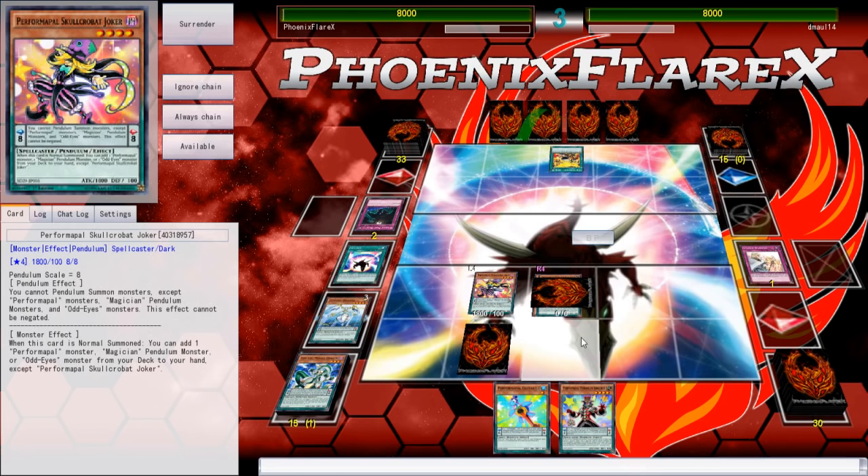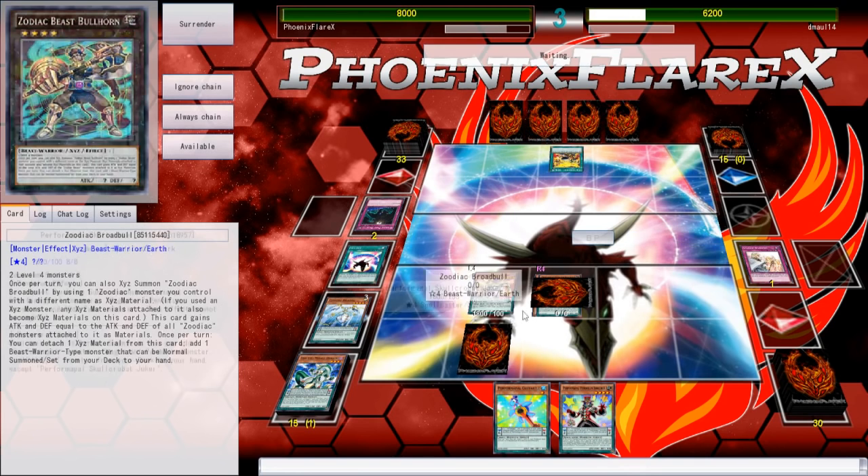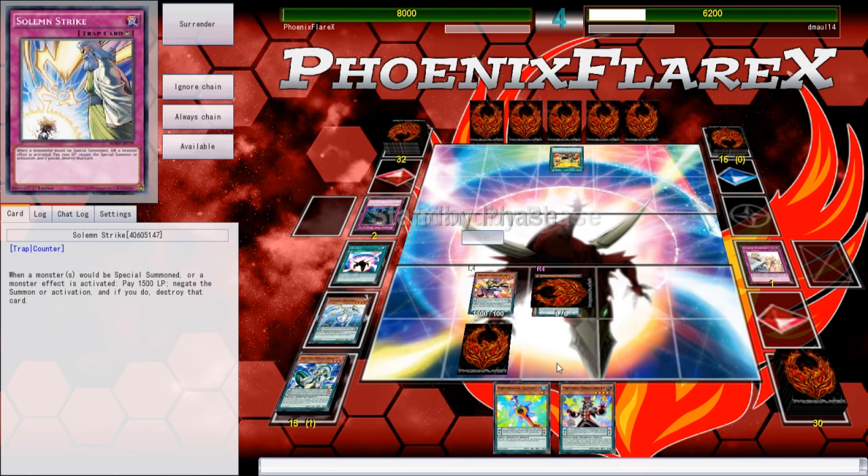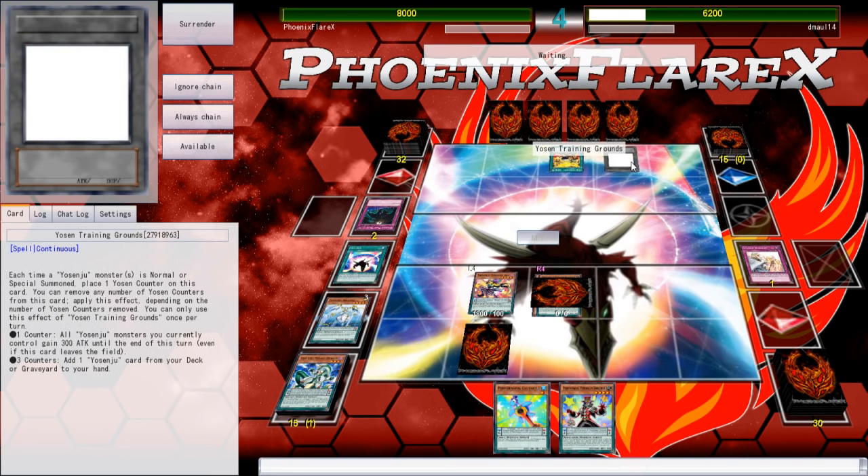Strictly speaking, I'm trying to grind this game out, despite the fact that — well, let's see, I've got a Strike Down. So I guess I do have access to shutting off his second Yosenju play, which is his deck's essential weakness.